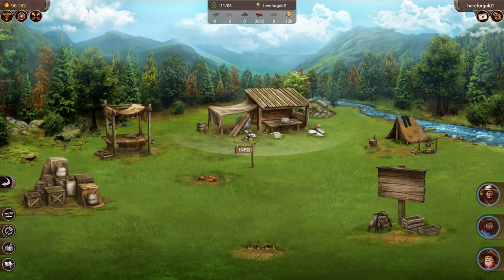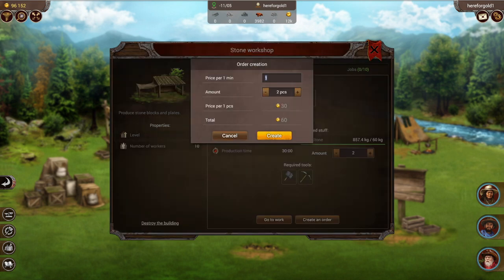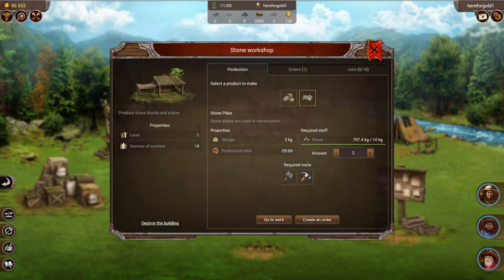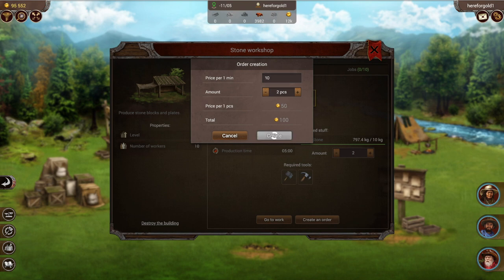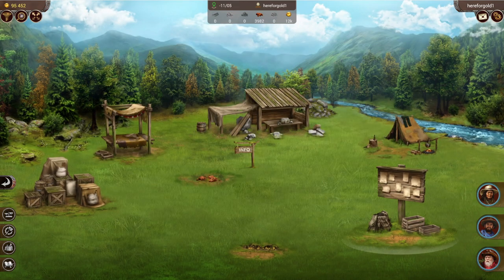People fulfilled it, and here we are — we now have a fully completed building. Our stone workshop is ready to go. We'll make a couple of little production orders here because we already have the resources on hand. One thing to keep in mind during this whole process: any time you are building or completing a building, if you decide to destroy it you're only going to get 50% of the building materials back. So make sure you are building what you want at the beginning, but at least you'll get some of it back if you have to destroy it.